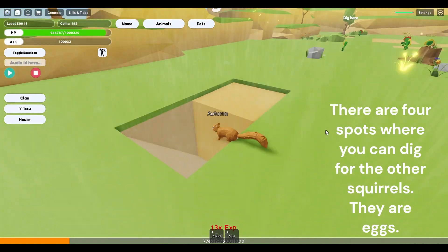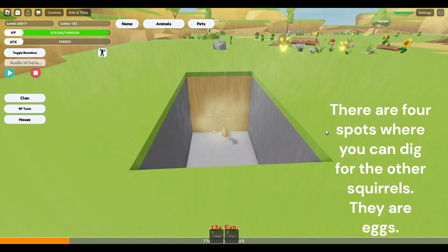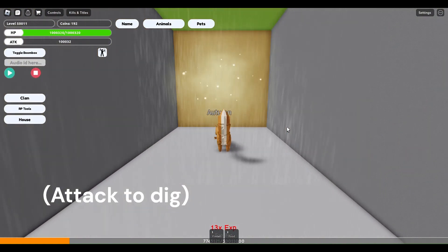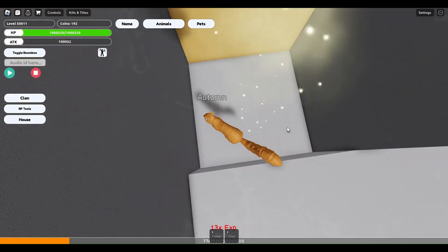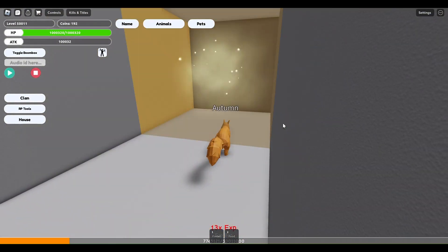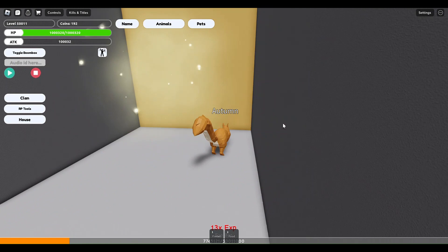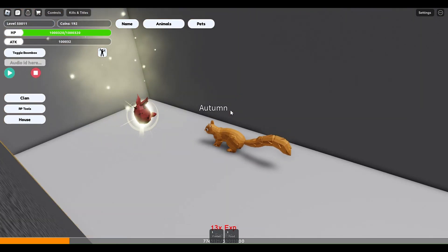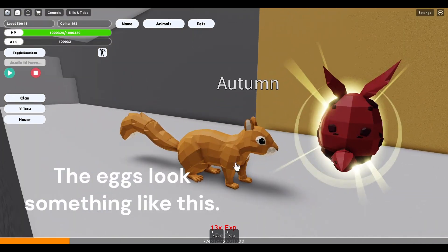There are four spots where you can dig for the other squirrels — they are eggs. The eggs look something like this.